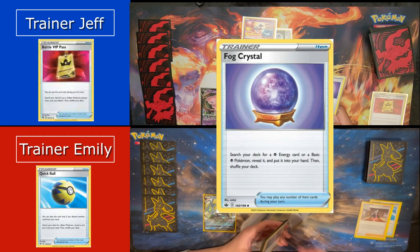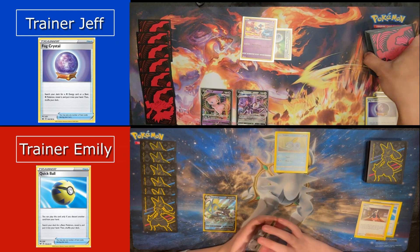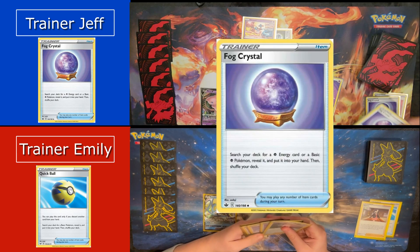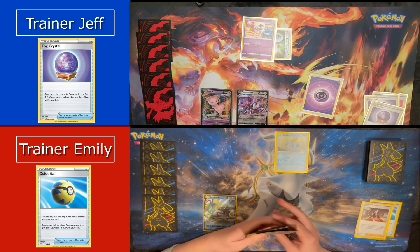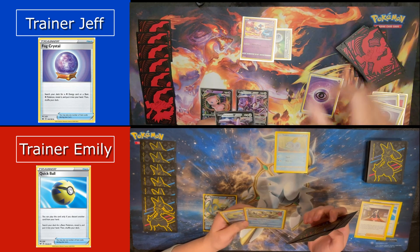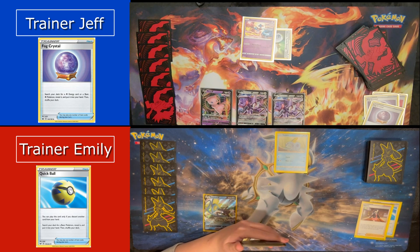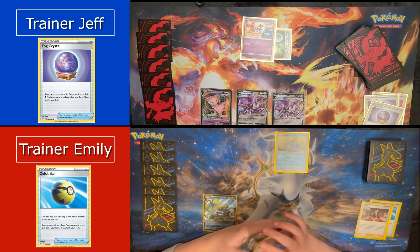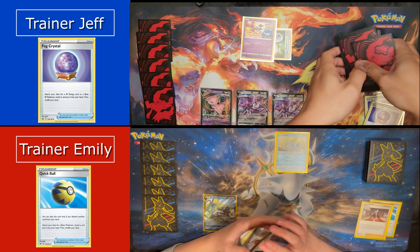I heard this deck is good. I will use Fog Crystal — search your deck for a Psychic Energy card or basic Psychic Pokémon, reveal it, put it in your hand, then shuffle your deck. I have another Fog Crystal. Is it going to be a fair matchup today, guys? I'm going to grab another Genesect V and play it. I'm going to use my Genesect V ability: once during your turn, you may draw cards until you have as many cards in your hand as you have Fusion Strike Pokémon in play. I have four, so I draw up to three cards. End turn.